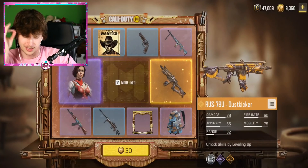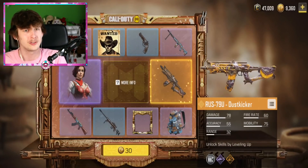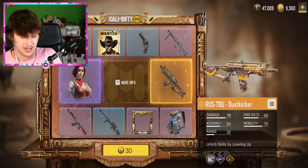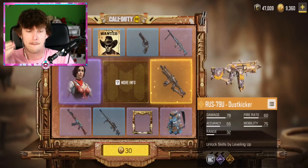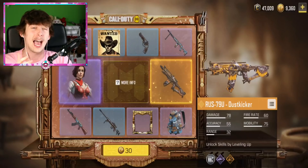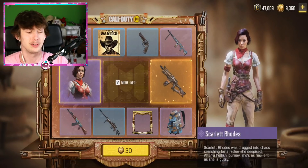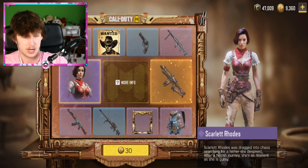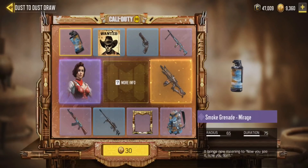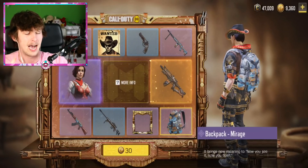The brand new Dust to Dust lucky draw is here in the game, bringing with it some really cool stuff. The big thing is the Russ 79U Dust Kicker with a similar effect to the Outlaw, and the Black Ops 4 Scarlet Rhodes character from the zombie storyline. Those are the two main draws, along with a couple of Mirage skins. I'm curious if any of these might be part of a weapon set like the Outlaw.